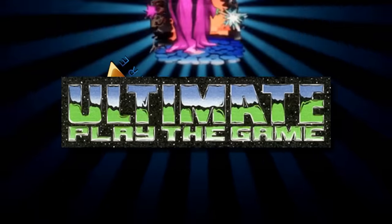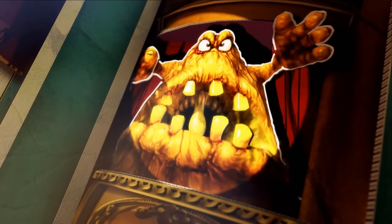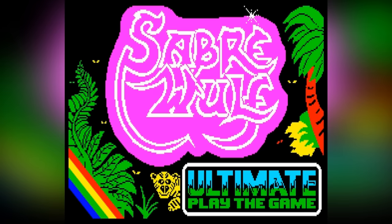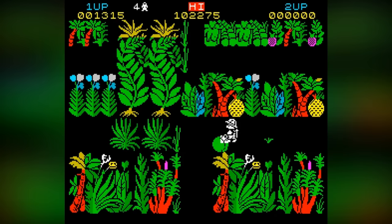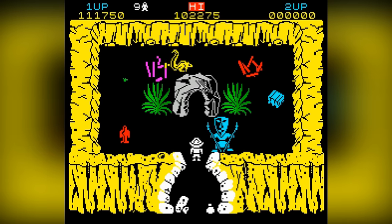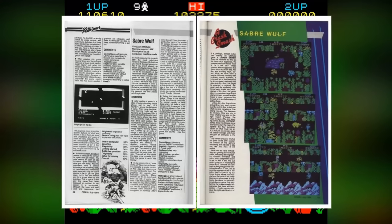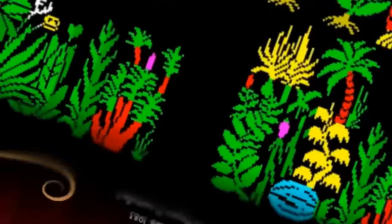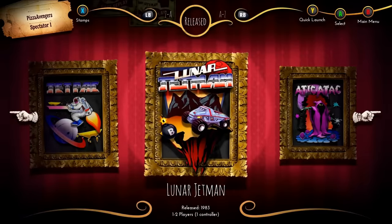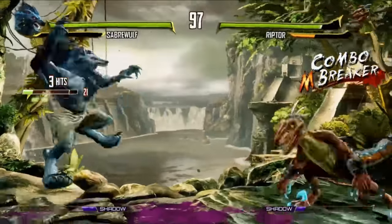Rare, or Ultimate Play the Game as they were known back then, were often regarded as the Rolls-Royce of gaming in the UK, with innovative original games that oozed quality. One such title was Sabrewulf — the thrilling adventures of a great white hunter who must fence his way around a garden killing endangered wildlife to reconstruct the four missing pieces of an amulet. It was highly praised at the time, being considered the best maze game of 1984 by Crash magazine and receiving 9 out of 10s across the board. It was even re-released on the Xbox One in 2015 as part of Rare Replay. Also, the Sabrewulf character in Killer Instinct is named after the game, did ye know?